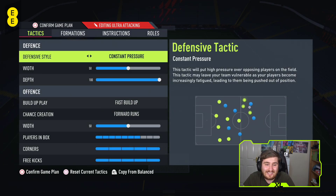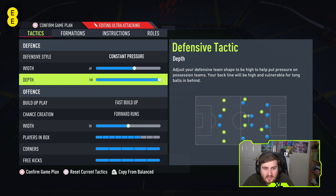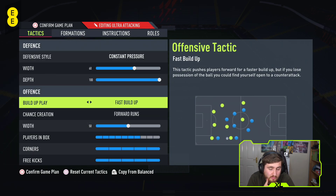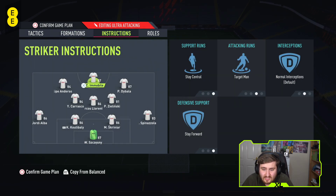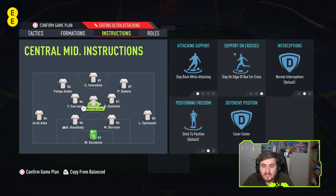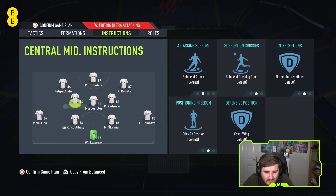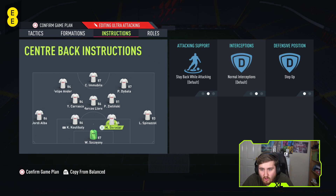The ultra attacking 4-3-2-1 — desperate times call for desperate measures. Constant pressure, potentially even more width. It's very rare I have to go to this, but I will if I need to: 100 depth, 4-3-2 formation, fast build-up, forward runs — normally I don't like these settings but here you're trying to win the ball high and go straight for goal. Lots of players in the box, all men up for corners and free kicks. Target man on the striker so he holds the ball up for runs in behind; get in behind, stay forward on the outside forwards. The middle CM stays back to cover and prevent counter attacks. Join the attack and overlap on the fullbacks. Step up on one center back — still very effective.